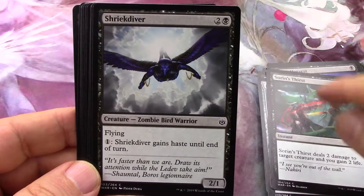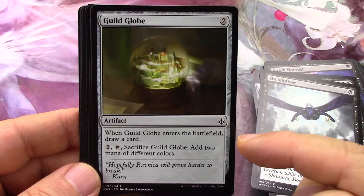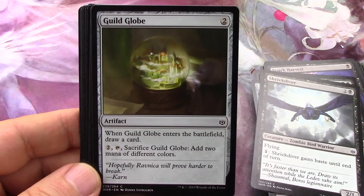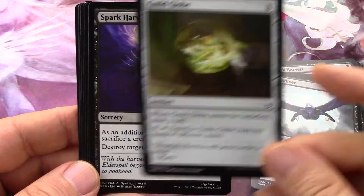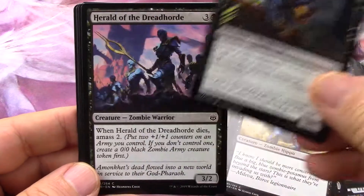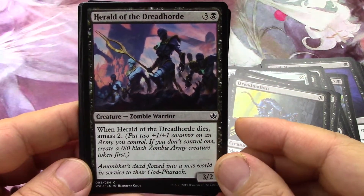I'm old! When Guild Globe enters the battlefield draw a card - that can't be bad. Tap it, add two mana - yeah, little mana rock. We already talked about this card so it's a repeat cycle. I want to build an Amass deck - good stuff.